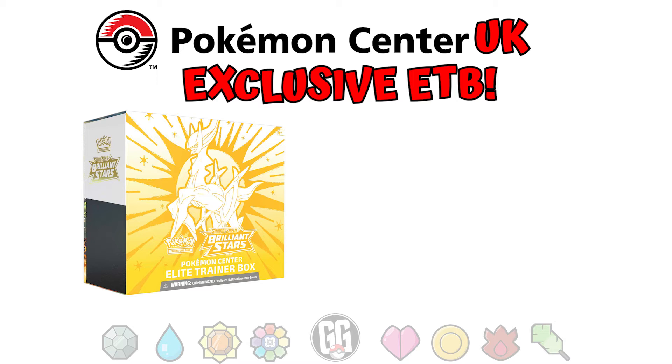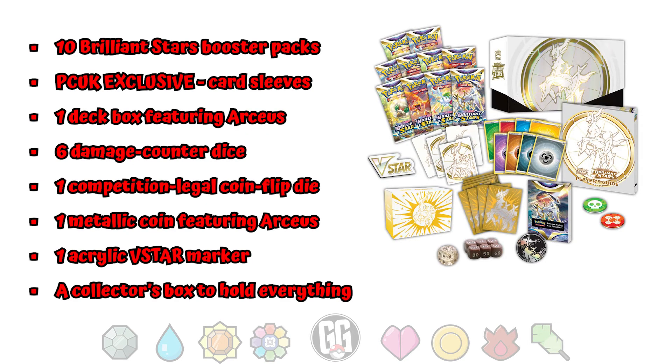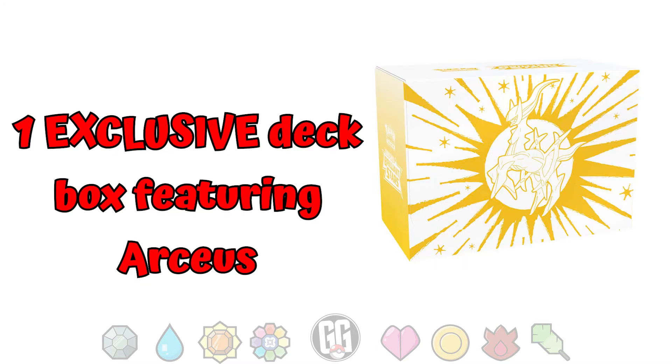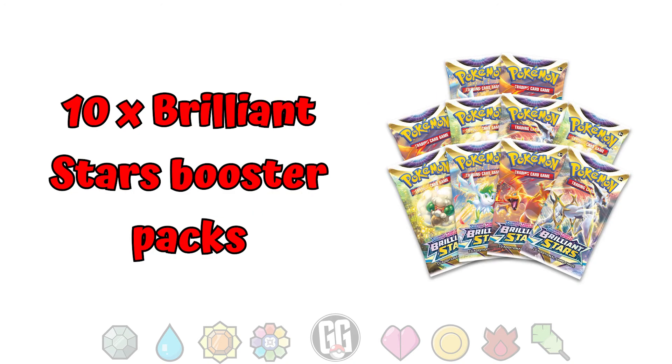As of today, the 16th of February, these are still available to pre-order on this site for $49.99, and it's the only place you can get them, so if you really want one, you know what you've got to do. This Brilliant Stars Pokémon Center Elite Trainer box comes with exclusive accessories over the regular ETBs found in retail stores — you get an exclusive deck box, a metallic RCS coin, plus 10 booster packs, which is two more than in the standard Elite Trainer boxes.